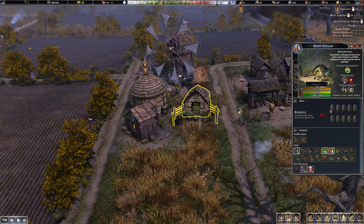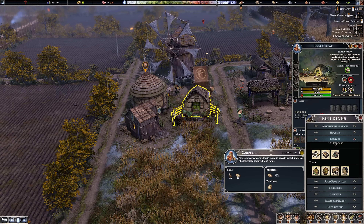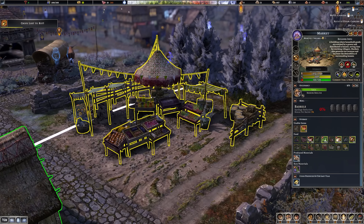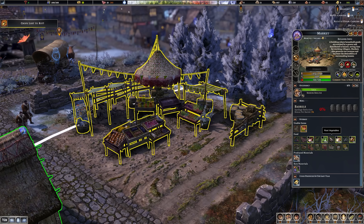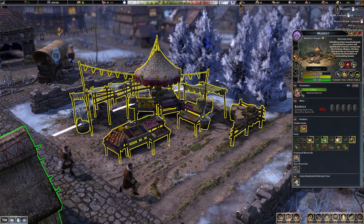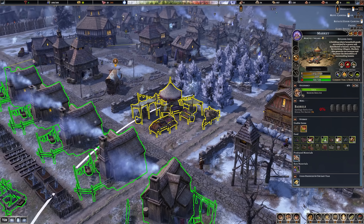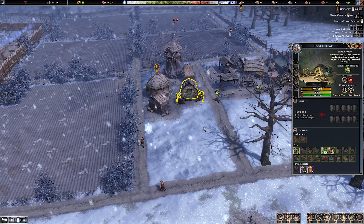To reduce your spoilage rate, make sure you have barrels in your root cellar. To make barrels, go to Storage, then under Tier 2 you'll see a building called the Cooper - it makes barrels using iron ingots and planks. Another tip: go to your markets and don't allow them to store any food. This really reduces the spoilage rate. You'd be surprised how much food you lose to spoilage at a market. People will still come and buy other things without a dramatic difference to income.